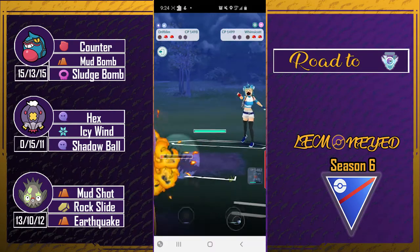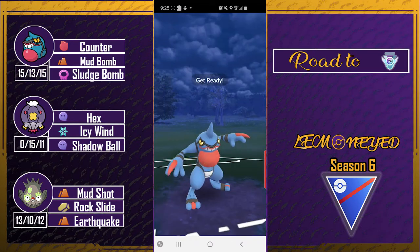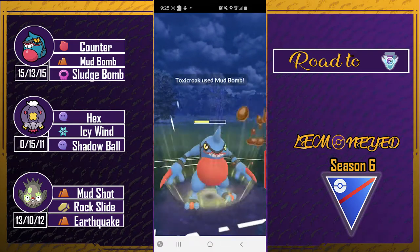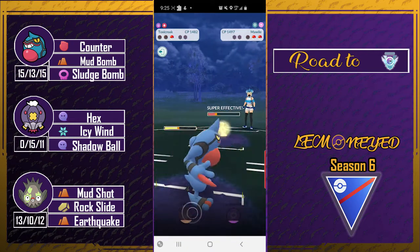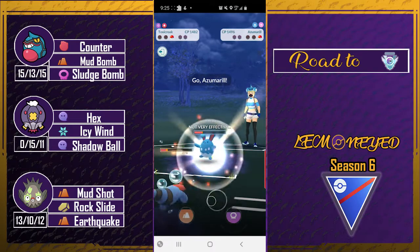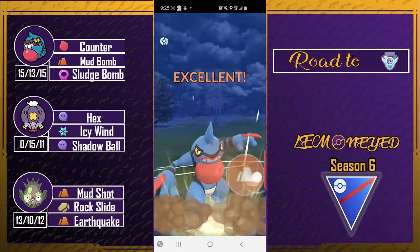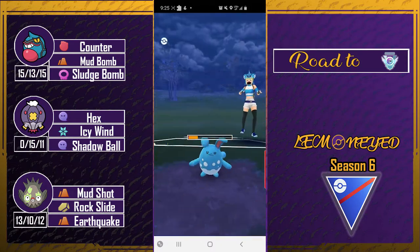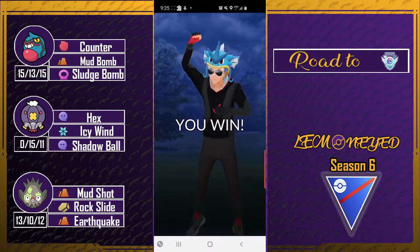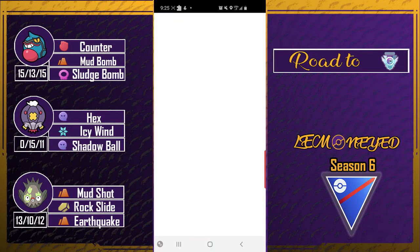Whimsicott is gone but I don't have loaded energy — this fire-type is going to wreck Toxicroak. But we are able to counter them down! All I need is to get to another charge move. I could have gone for the sludge bomb but I was afraid they were near another charge move. One counter dump erases the Azu — let's go! That's a good game.